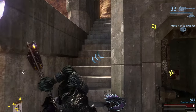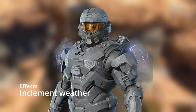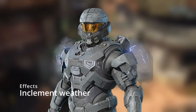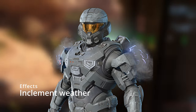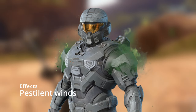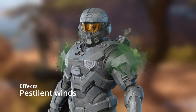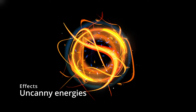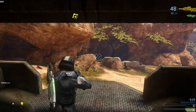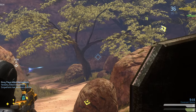Now let's look at the effects — there aren't many, but I think the ones we got are going to be awesome. First is Inclement Weather: if you played Reach, you'll definitely recognize this one — they're bringing it back. They're also bringing back Pestilent Winds, another armor effect from Halo Reach. And we also got a mythic effect called Uncanny Energies. Those are all the effects.